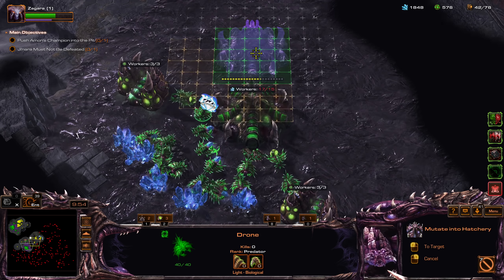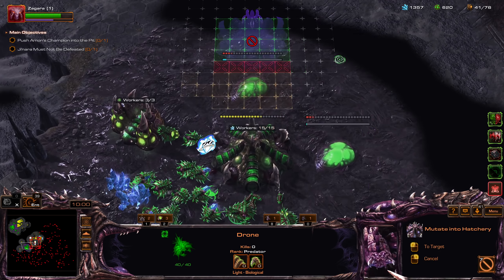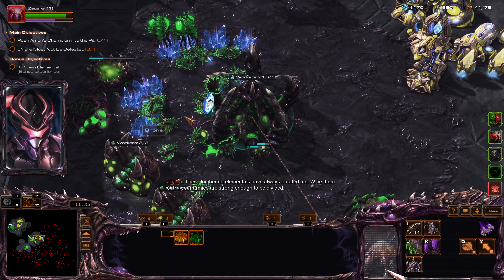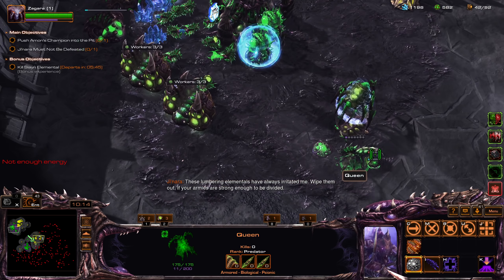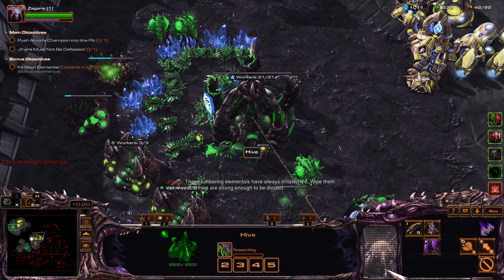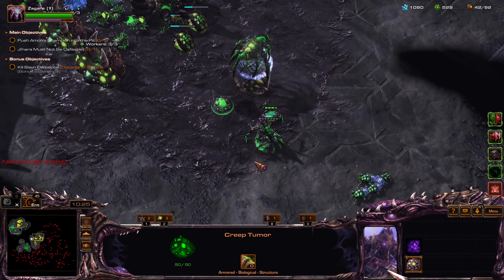We're gonna make a few more of these. Abs are important guys — they're gonna help Zagara's army survive. Get Overlord speed.